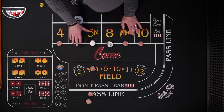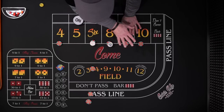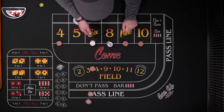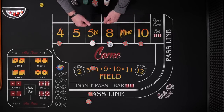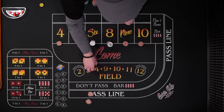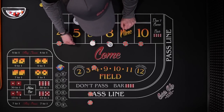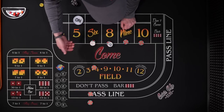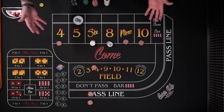So even if a seven happens now, we've actually already got a profit locked up for the shooter, albeit a small one. We've got a lot of great bets up here with every number covered. Five, six, and eight are not in the field, so that's kind of a wash. But any number that hits, we're going to press it up one unit. If we hit the two or 12, we're going to use those winnings to press up our odds bet. And that's the strategy — you just ride it out until big red shows its ugly head.